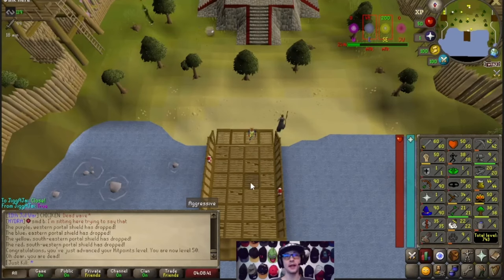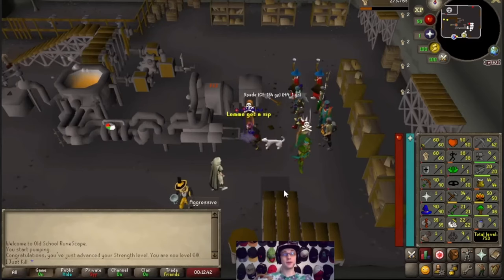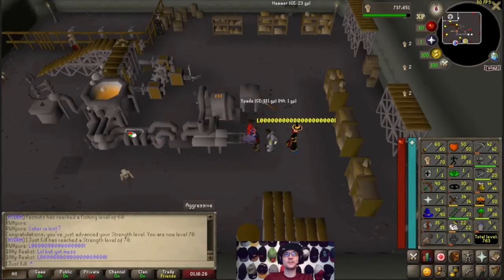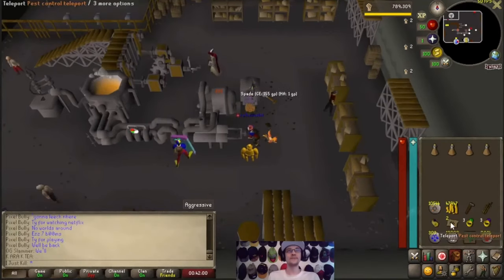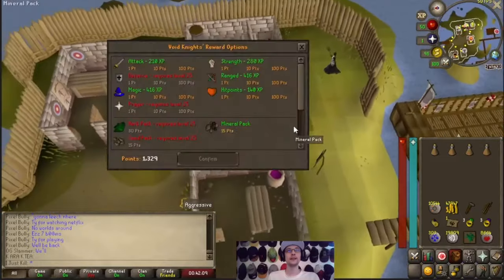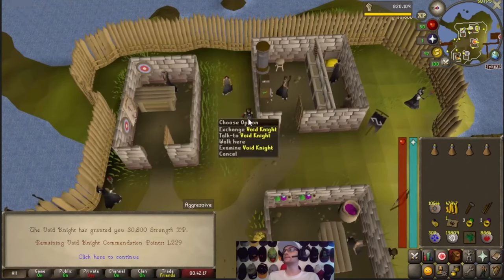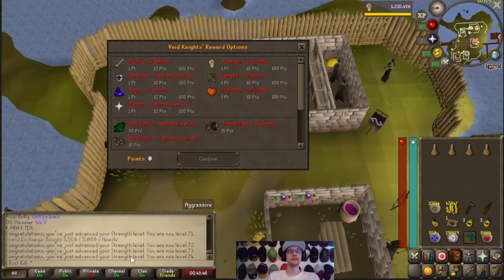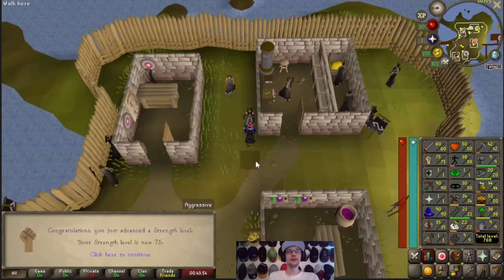Now I'm just gonna head to Blast Furnace and continue training strength. 60 strength done, with 10 more levels to pump. 70 strength pumped — just 52,000 more XP and then we can spend our pest control points and finish our build. We're finally finished pumping, so we head to pest control, spend 100 points on strength, confirm — and there it is: 75 strength. Our build is finally complete.